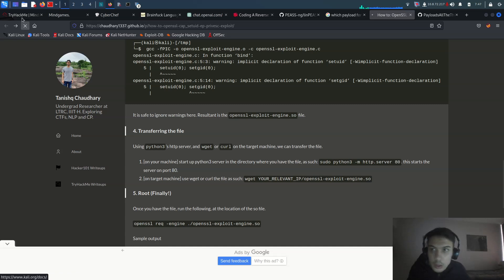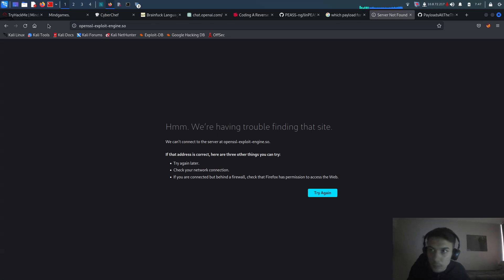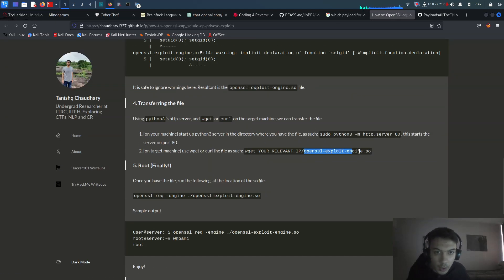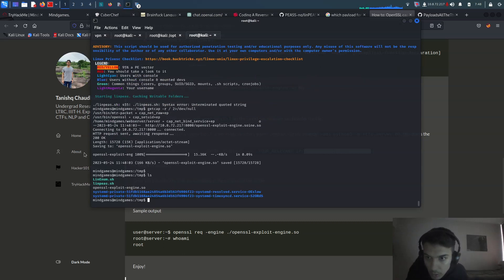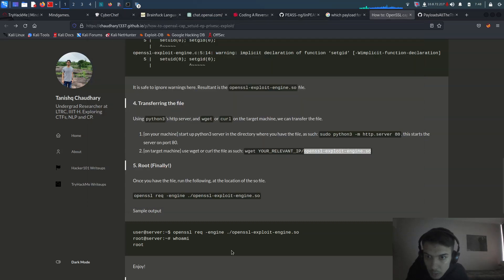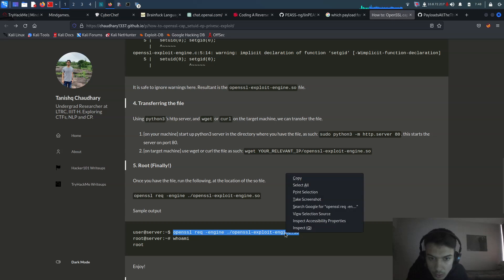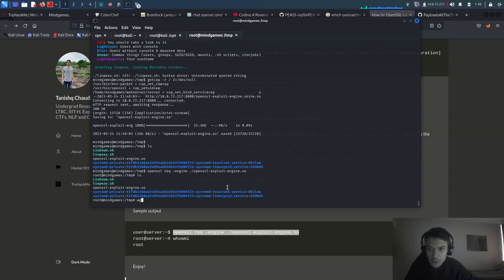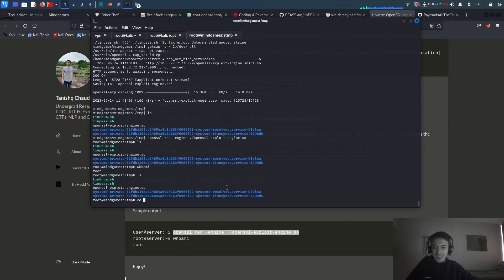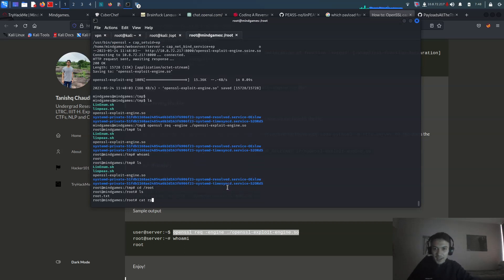Now run 'openssl req -engine ./openssl-exploit-engine.so'. Once we run it at the correct location with the proper command, we get root! We are root now, guys!